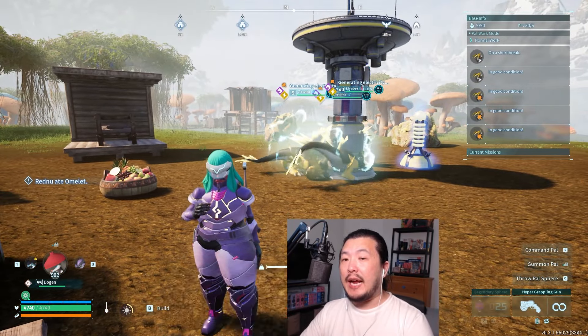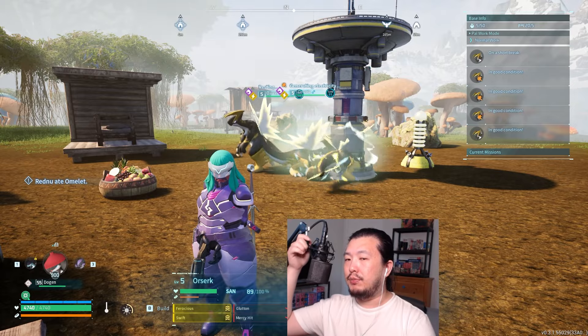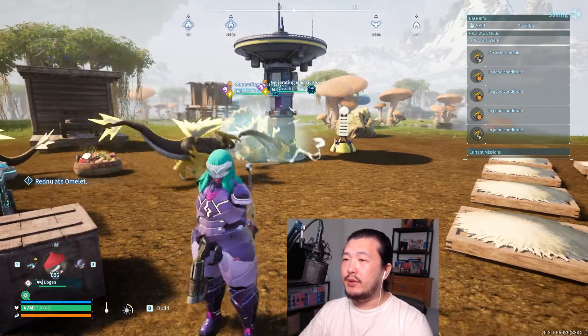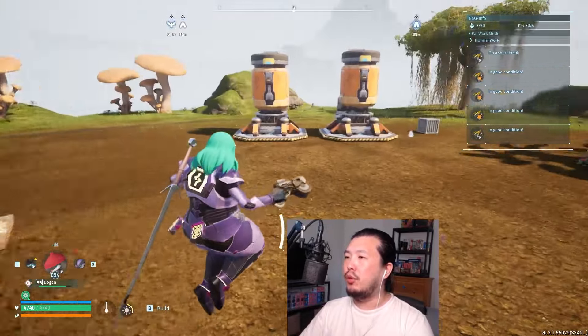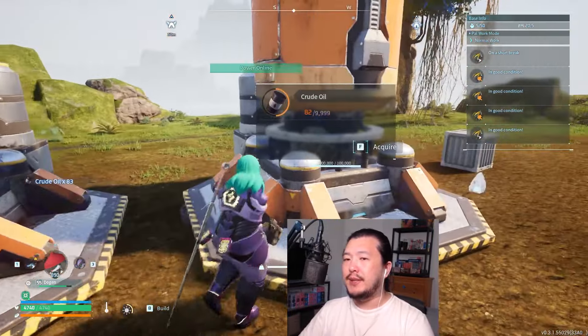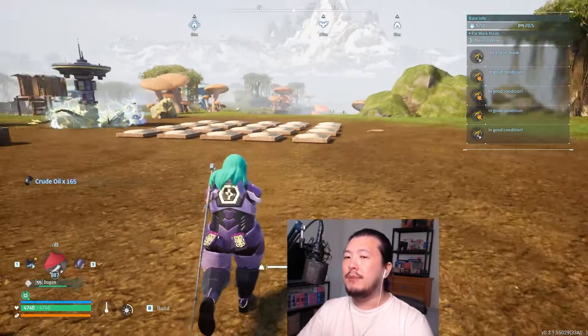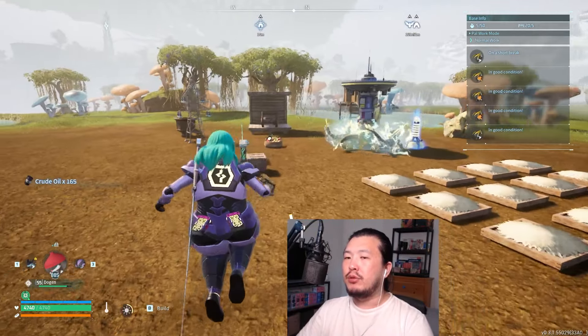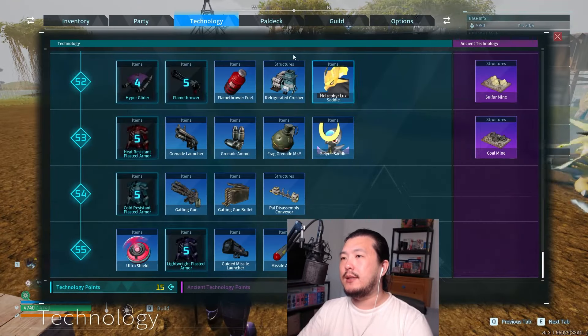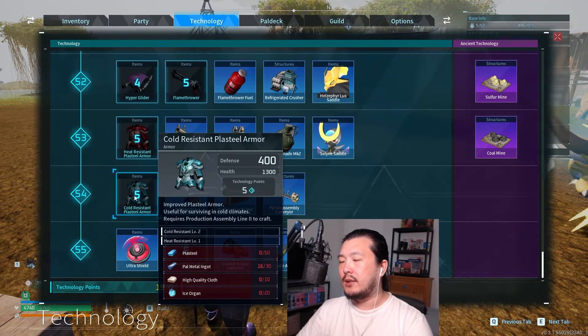Electricity generation is absolutely vital to PAL World endgame. Sakurajima introduces a new resource: crude oil. Crude oil is used to craft missiles and flamethrower fuel, but most importantly, crude oil is used to craft plasteel.